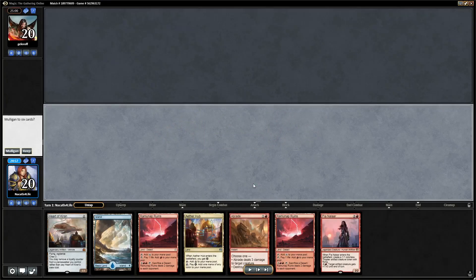We're on the play against an unknown opponent and this is a pretty clear keep. We have both our colors, we have turn two Heart of Kiran, turn three Pia which allows us to crew the Heart. Even against an aggressive deck we have Braid, which is good in most matchups because there's something useful to kill in most of them. Pretty clear keep.